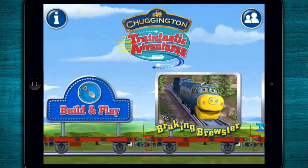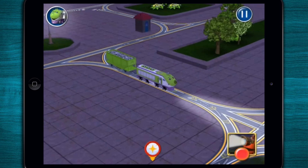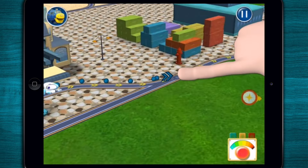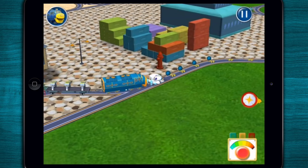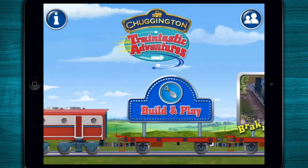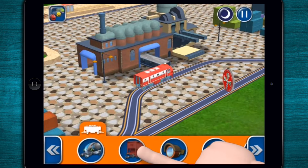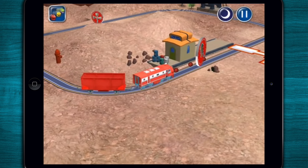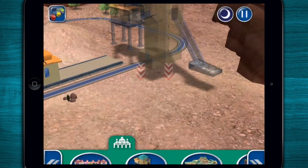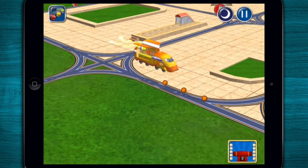On each adventure, you'll get to control chuggers like Wilson, Brewster, and Coco. Draw a path on the track from any of your chuggers to get them moving. Each adventure will give you train-tastic new items to play with in build and play mode — wagons and attachments, buildings, and even new chuggers.